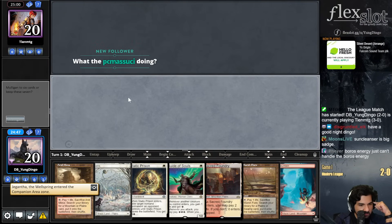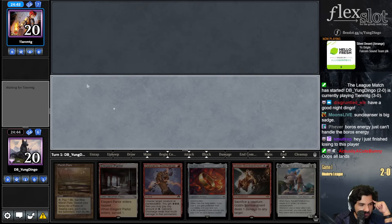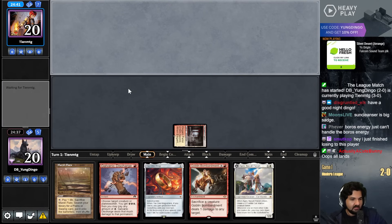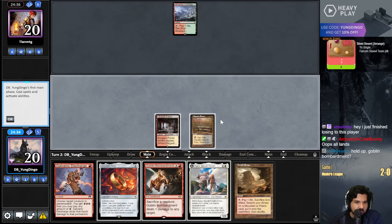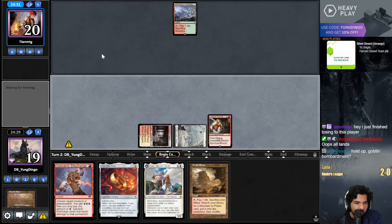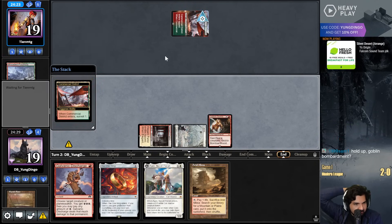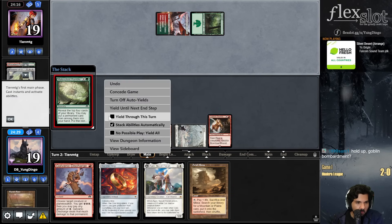It's a lot of lands again. I dig this hand - I think I'm gonna put back the Static Prison. There's the land. That start makes me think it might be Storm. Goblin Bombardment and Goo - not yet, it's Storm. Oh, it's not Storm - that's the Devourer of Destiny. I'm a big fat liar.